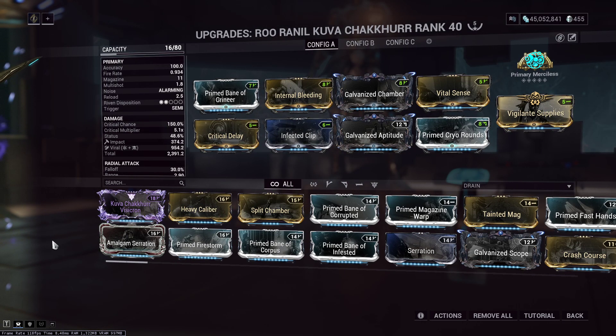Showcasing one more internal bleeding setup for the Kuva Chakkhurr. This weapon has two forced impact procs per pellet, or per shot fired, and it scales with multishot. So if you have one shot you have two forced impact procs, and if you have two multishot you'll have four. This makes it a really good candidate for an internal bleeding build, and I'm just demonstrating that.